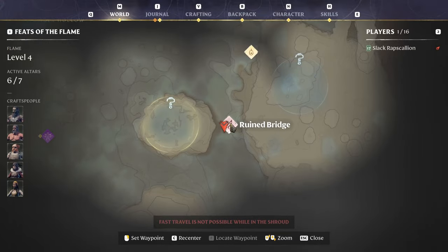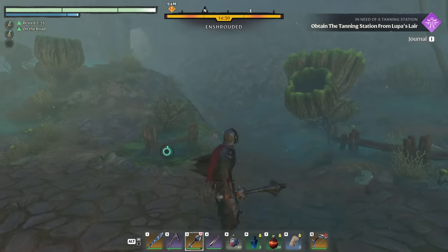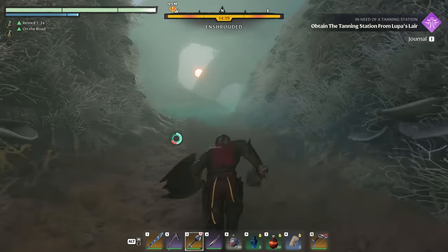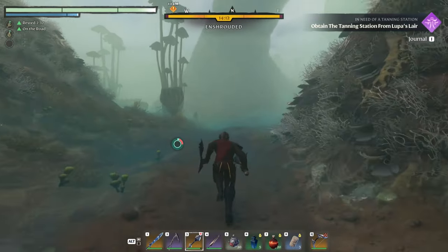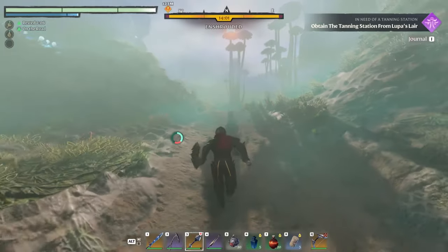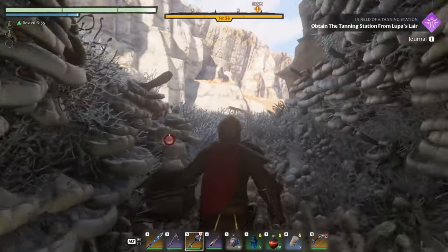There's a ruined bridge — they probably do that on purpose. This looks like it goes up. Just find your way out of the shroud now. The sun looks kind of cool through there, but it means we're losing the light. I think we're out of flame altars — oh wait, I did pick one up, so we can always put down a flame altar. Yeah, this goes up and out — we're out of there!